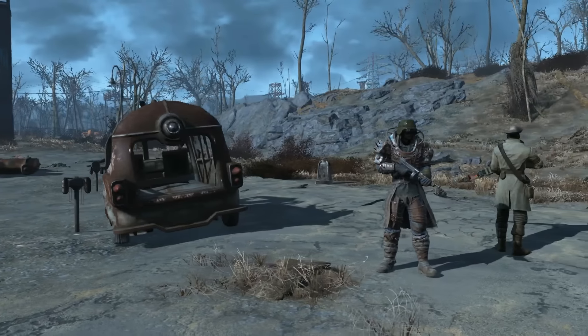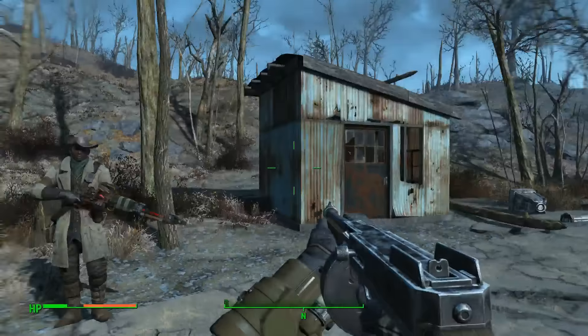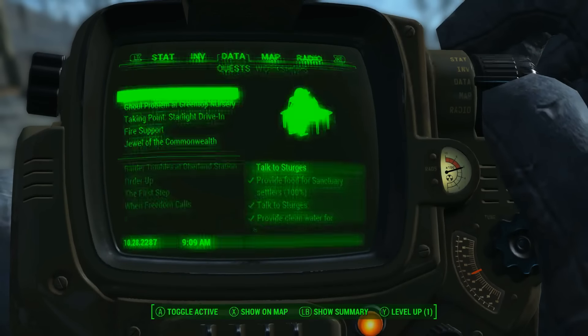Hello and welcome to Fallout 4. Today I'll be showing you guys how to get unlimited resources. The first thing I want to do is go to this location. For those of you who don't already know where this is, I'll show you where it is on the map.